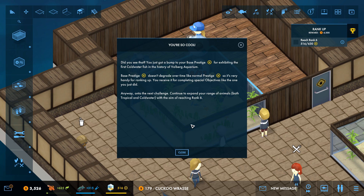Base prestige doesn't degrade over time like normal prestige, so it's very handy for ranking up — you receive it for completing special objectives. Anyway, on to the next challenge: continue to expand your range of animals, both tropical and cold water, with the aim of reaching drink level six.